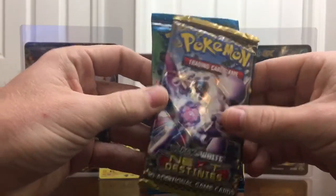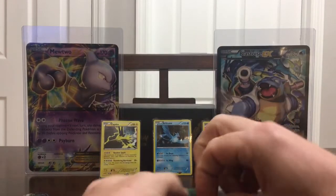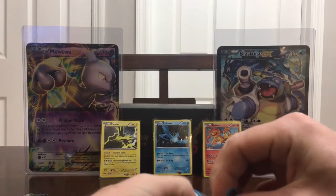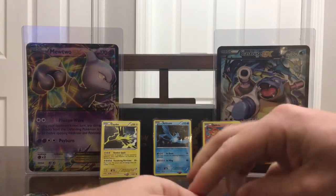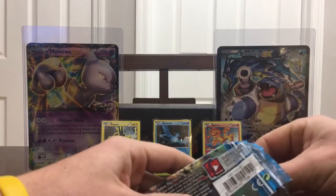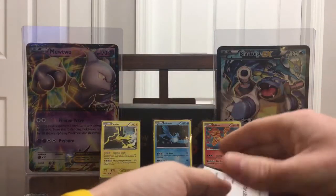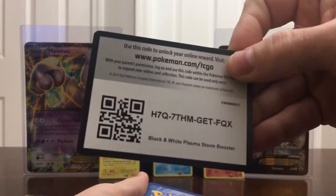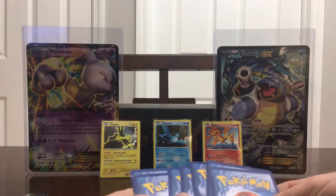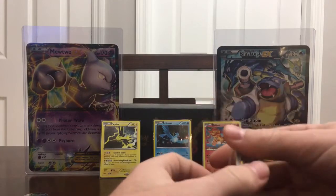We do have the Black and White Next Destinies and the Plasma Storm, so we will go with the Plasma Storm first and see what lies inside. I'm not really sure what cards are in these packs or what I'm looking for other than holos or ultra rares, so I couldn't really tell you what's in them. They do come with a code — don't know if it is still redeemable, but you get a code.